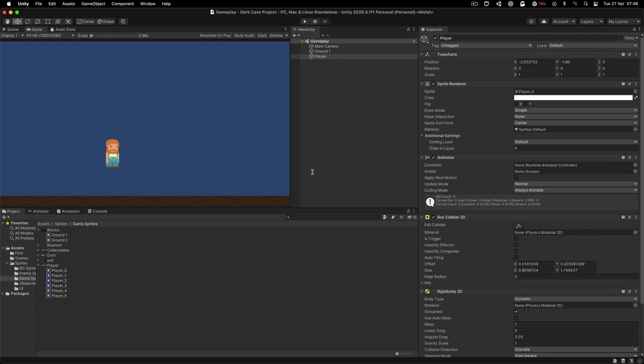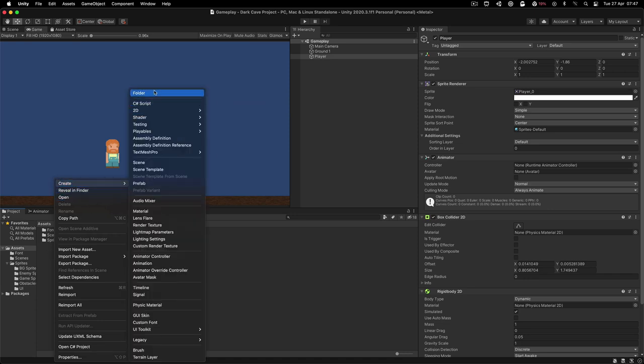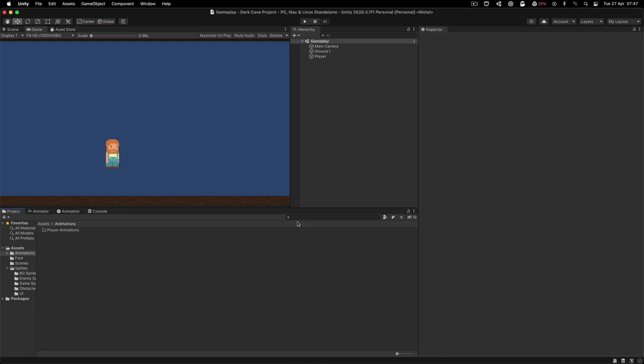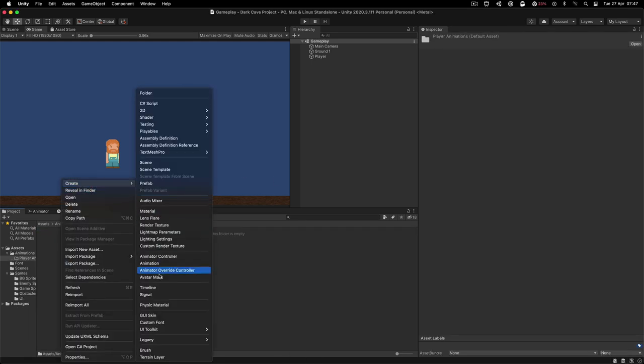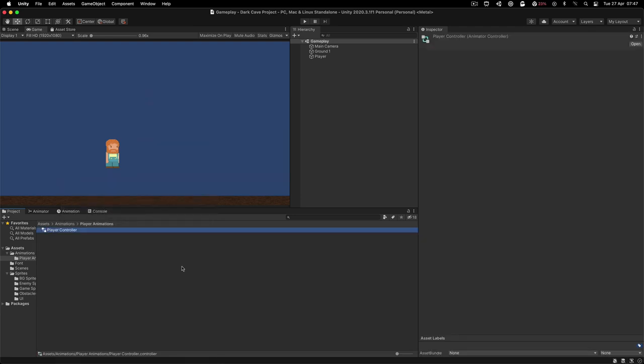Because this is a series I won't leave it here. I'm going to go into the project, create a new folder called 'animations', and inside create another folder called 'player animations'. Inside that folder, right-click and create an Animator Controller. I'm going to call it 'player controller' and attach it to the player's Animator component — voila.